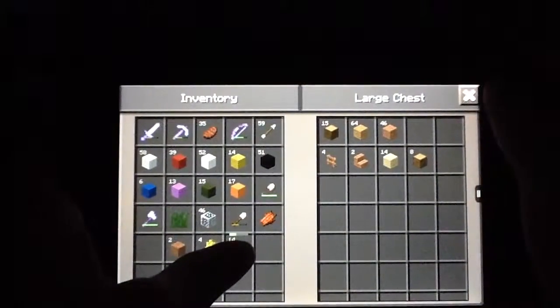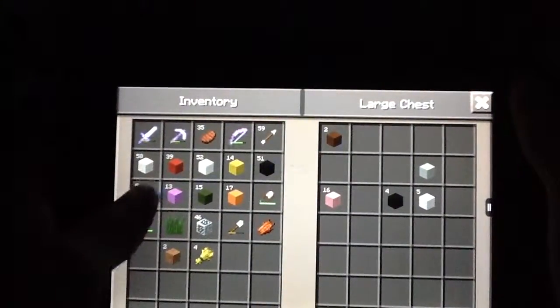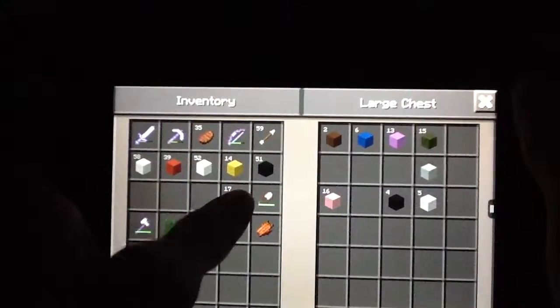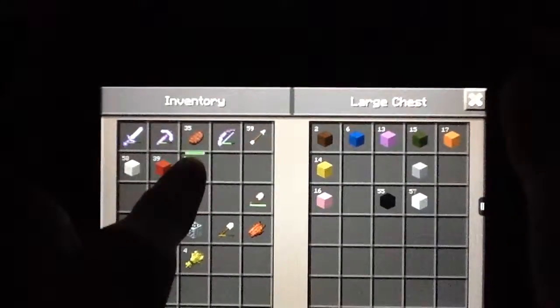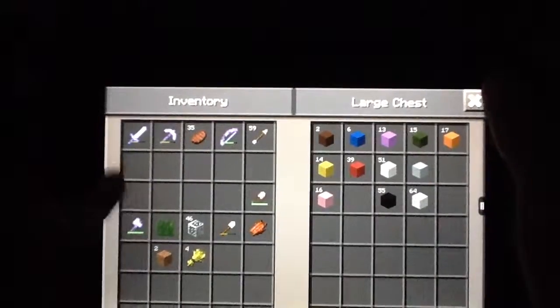Now we get to put all of the stuff back. We used up a lot of our wool — I'm not happy about that. Look how much white wool we have. I need to make sure I get some more sheepies. A lot more variety of sheep before I do anything.